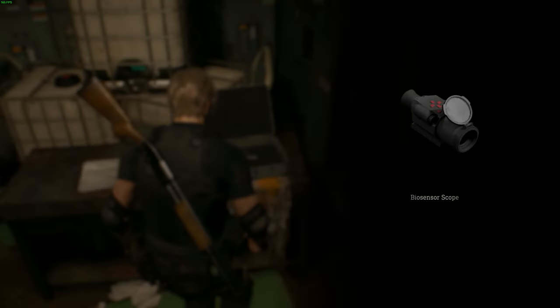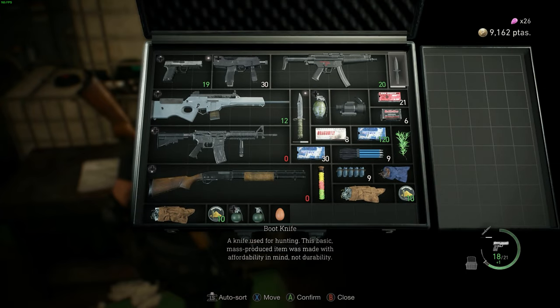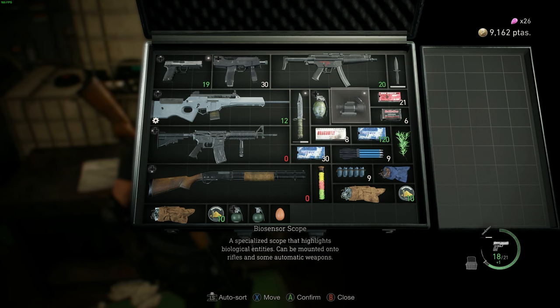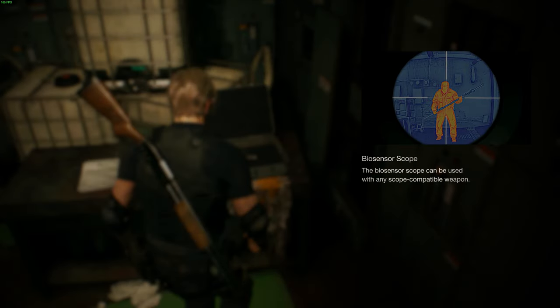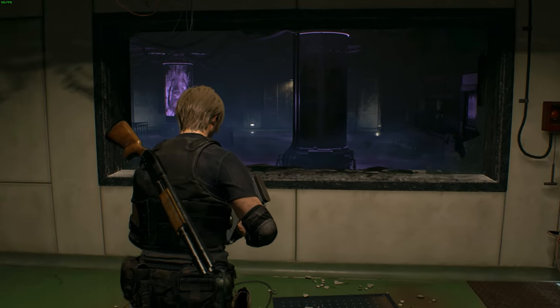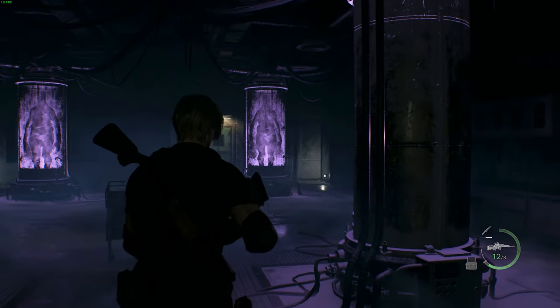You are gonna see a biosensor scope sitting in a case. Pick that up and then equip it to a stingray sniper rifle. This achievement — Two Bugs One Stone — requires you to kill two parasites inside one of those enemies inside the incubation tubes with a single bullet. The stingray is gonna be one of the only weapons that you can do this with.